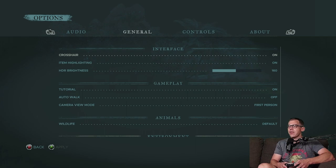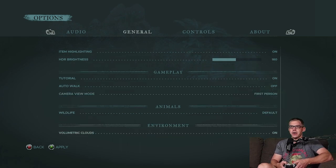Let's have a look in the Stranded Deep Options menu and see if I'd recommend any changes. Audio — standard fare, nothing particular worth pointing out there. Interface, gameplay — tutorial on or off, auto walk may be handy. Camera view: first person or third person — two options there. Unfortunately not seeing a field of view slider; that's always my favourite.